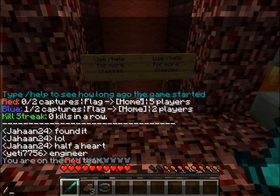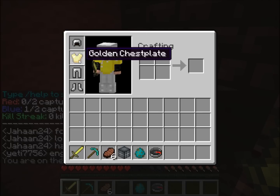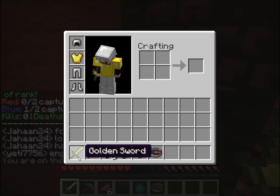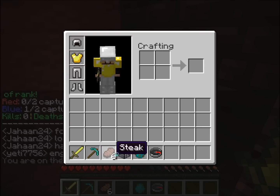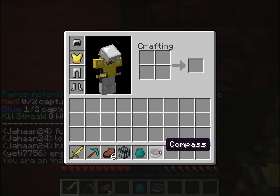Today we're going to be looking at Necro. So if you type in slash Necro, you'll get this: an iron helmet, golden chestplate, iron leggings, and iron boots. You'll also get a golden sword, diamond pickaxe, steak, monster spawner, a zombie egg, and a compass.